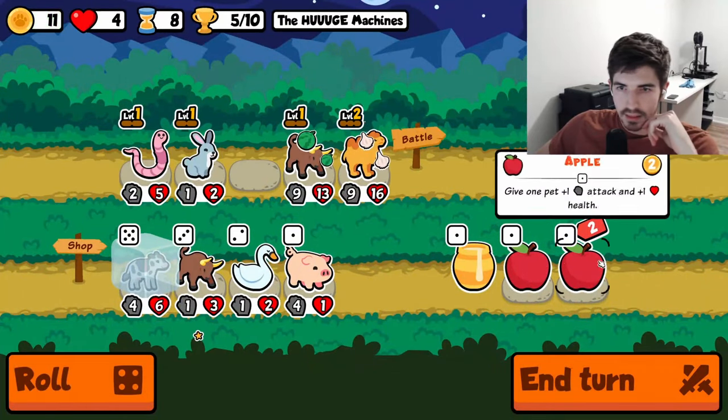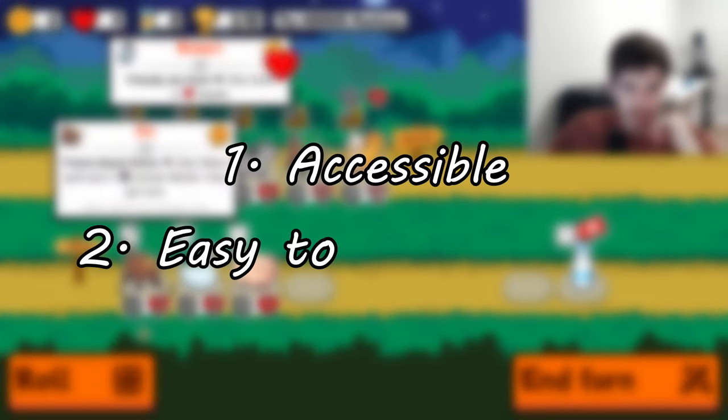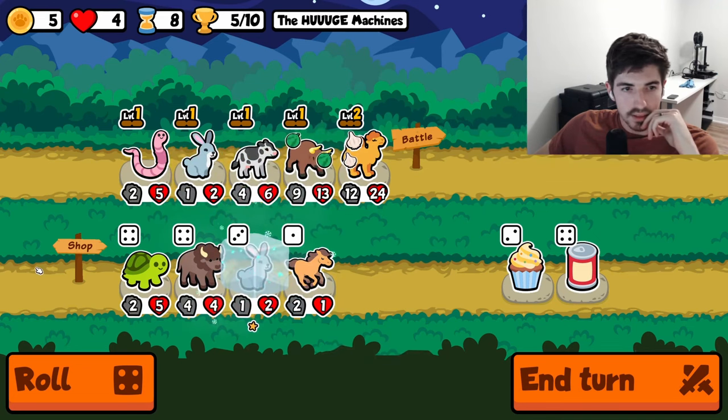The Turtle Pack is Super Auto Pets' first ever pack. It's seen a few lineup changes over the years, but it has remained true to its role as the accessible, easy to get started pack. The two lessons it teaches a new player early on are how to use your gold efficiently for optimal scaling and how to properly position your pets.